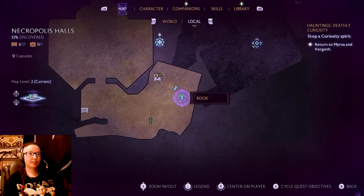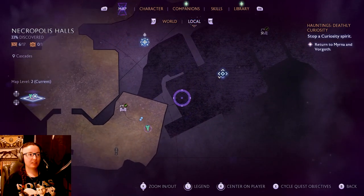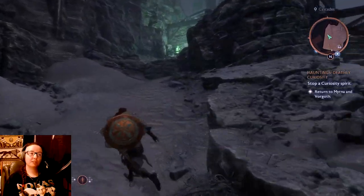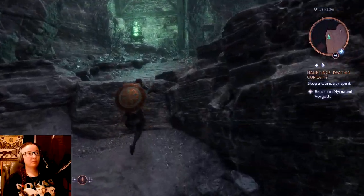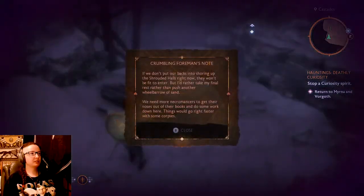Every time I'm on the map and see a blacked out area I keep thinking it's somewhere I haven't been, but turns out this was an area I had been - I just didn't know because it was grayed out. Luckily we did get to find a couple of new things and bring Emmerich around, so we get to ask some skeletons about their stories, which I really really love. More necromancers need to get their noses out of their books and do some work.